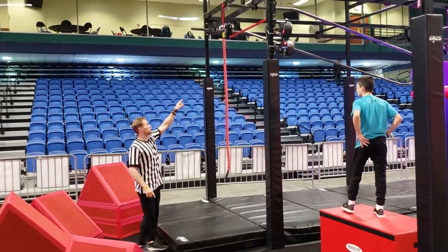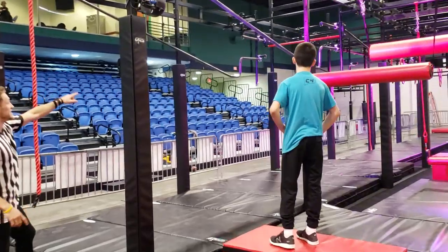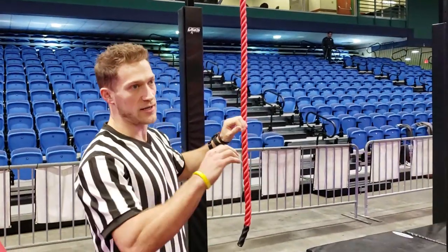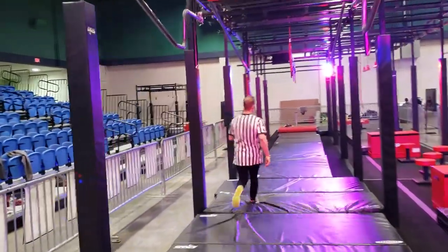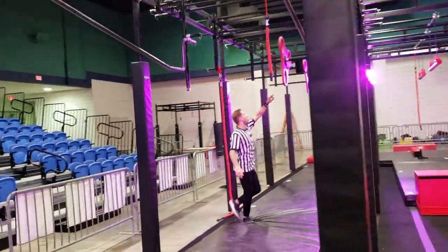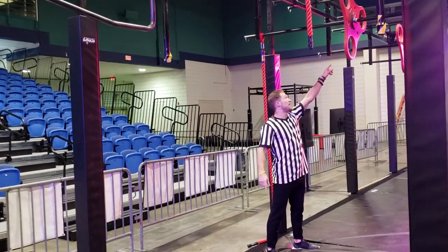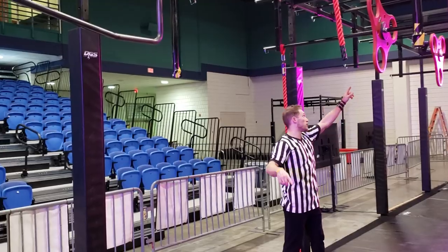The next obstacle begins once you make contact with that bar. Slide down, grab onto the next bar, slide down. No wrapping your legs on the bar — only grab the red. When you get to the end here, there's going to be a rope here to assist you onto the wingnut. This obstacle is complete when you make contact with that wingnut. This does not mark the end of the slider — only the wingnut does.